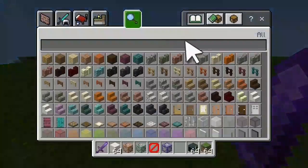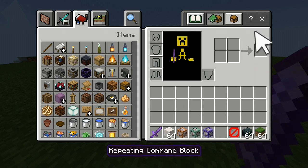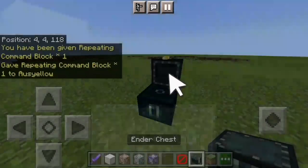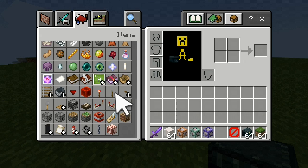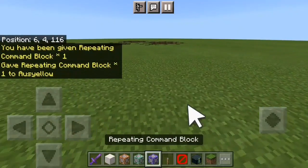As long as this command block actually has power to it, what would happen is it would display that command and repeat it over and over and over again. Which is the command we're going to come on to next.